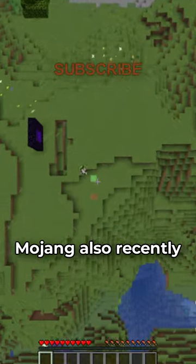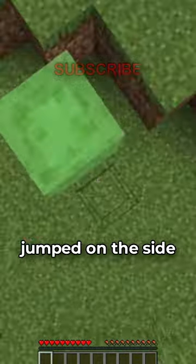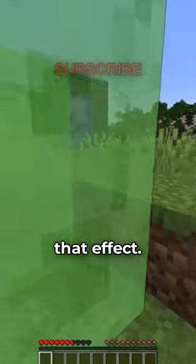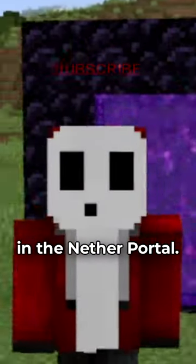Mojang also recently changed a bug they had in their game for 11 years, where if you jumped on the side of a block that gave you a special effect, you would not get that effect. These two changes are a massive W, and now I won't get disoriented when in the nether portal.